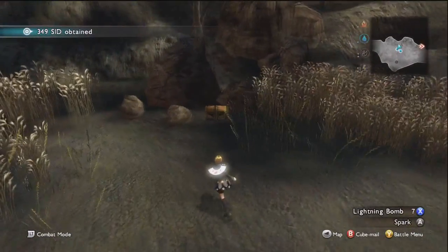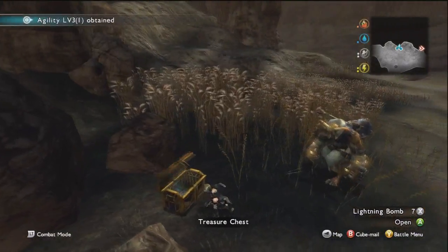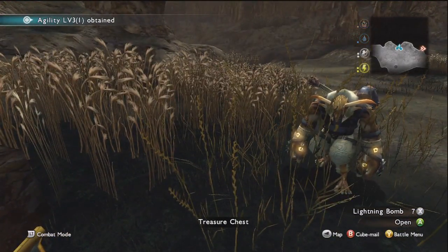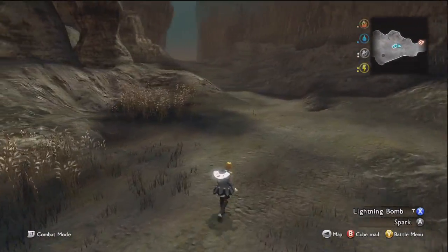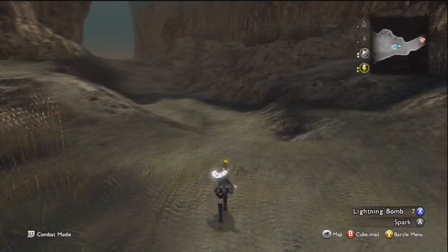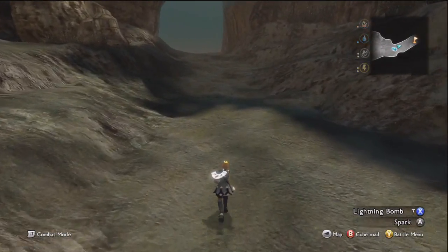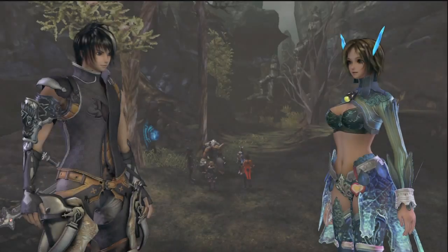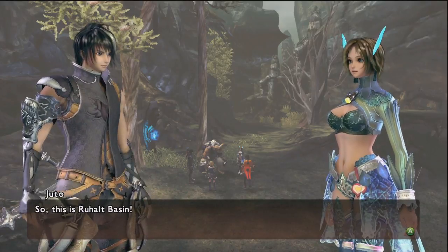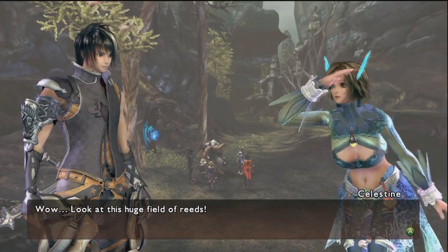Now that those were-bores are taken care of, let's grab our treasure chest here — an agility level 3 command — and let's continue onwards. So this is Ruhalt Basin. Wow, look at this huge field of reeds!